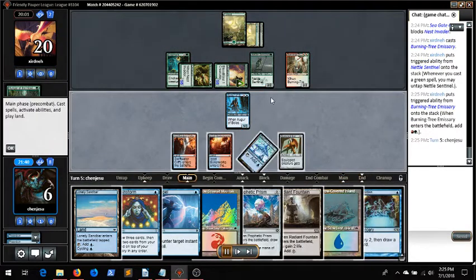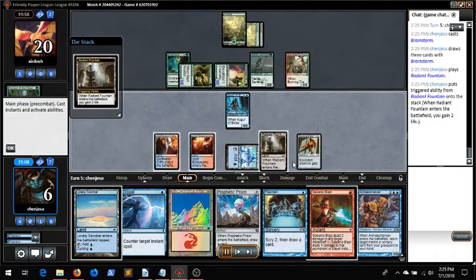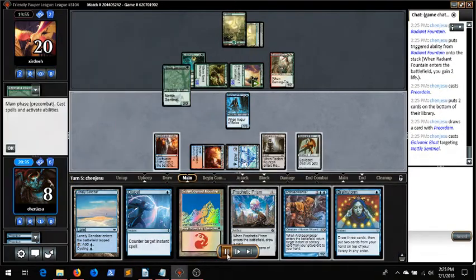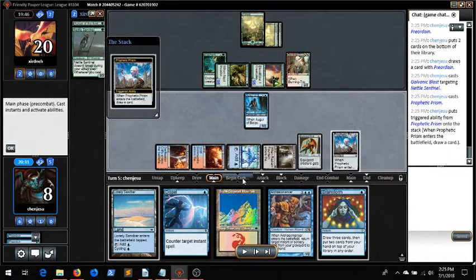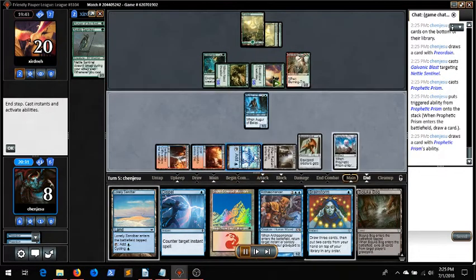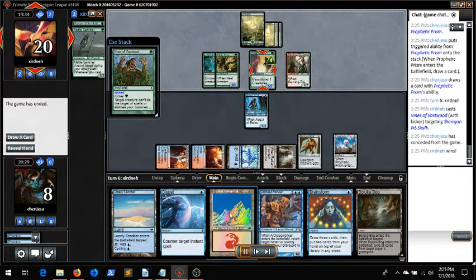I think I have one main deck Echoing Truth. I Brainstorm, get a Galvanic Blast, Preordain two lands to the bottom, and Galvanic Blast one of their smaller things — I have to stay alive. Radiant Fountain helped keep me alive a little bit, because now I get to go to one after I chump block. But they have the Vines, and that's it.